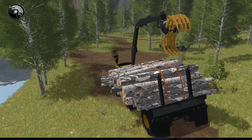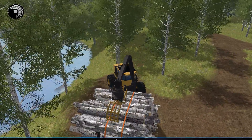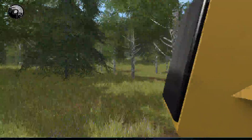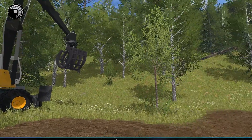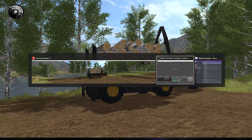All righty, so now that we brought it back to the landing, I'm just going to park her here for now. What we'll have to do is use that loader right there to unload all that stuff off of the trailer itself. When we come back, I'll unload all that into kind of a pile over here, and then we'll start using that to actually load logging trucks. So if you guys liked the video, leave a like, don't forget to subscribe, and we'll catch you on the next one. See ya.